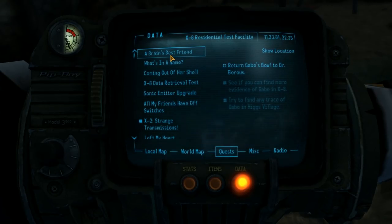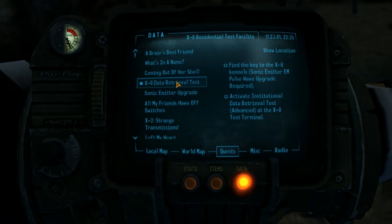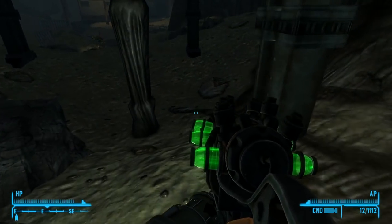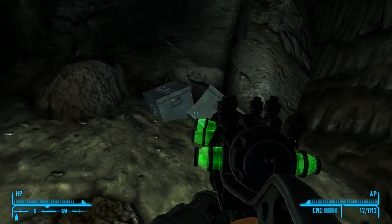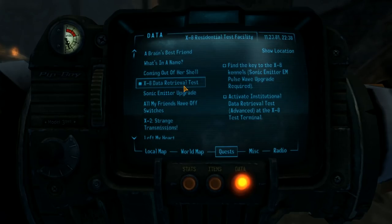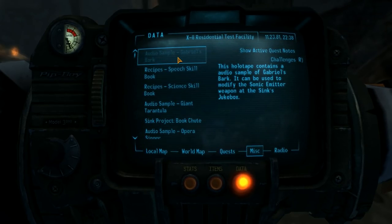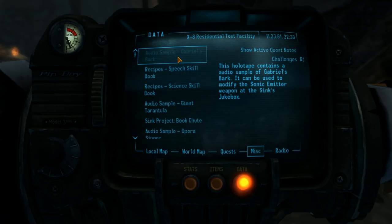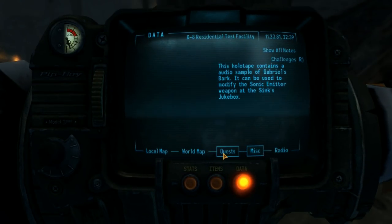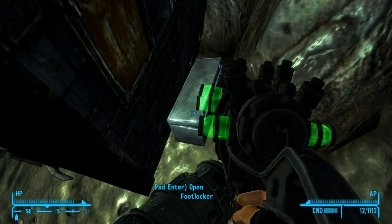Quests. Return Gabe's bowl — that's all? No. Find the key. Activate institutional data retrieval. So we need a key somewhere from the kennels here somehow. Did we get the key? Was that the bark thing or the vocal thing? Well, I don't remember now. Show active quest notes. Well, never mind then. I don't know if we done got the answer already and I'm just being obtuse or not.